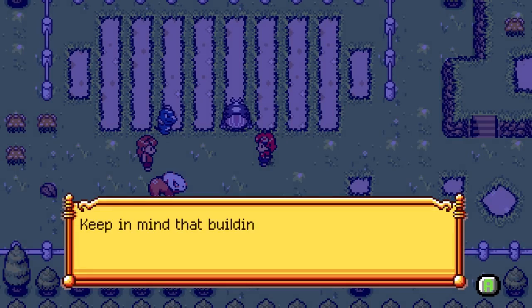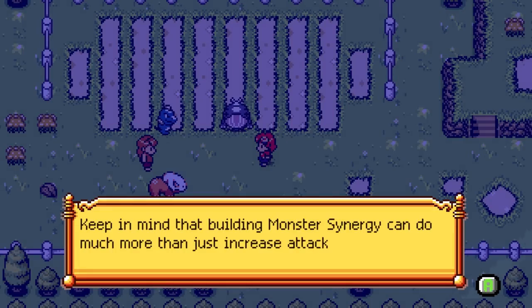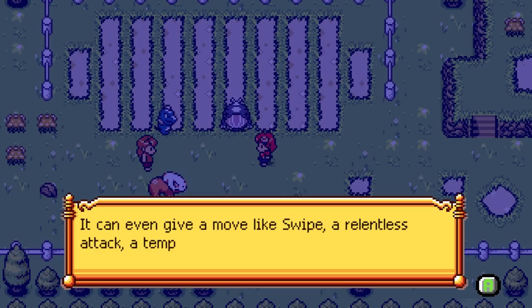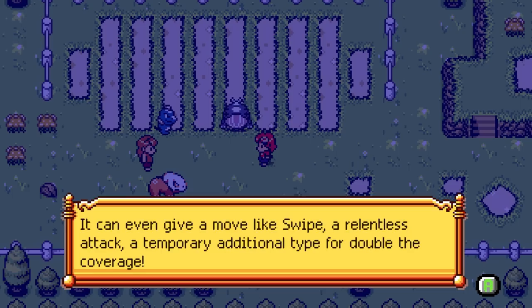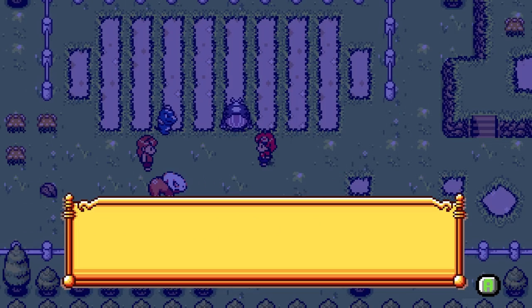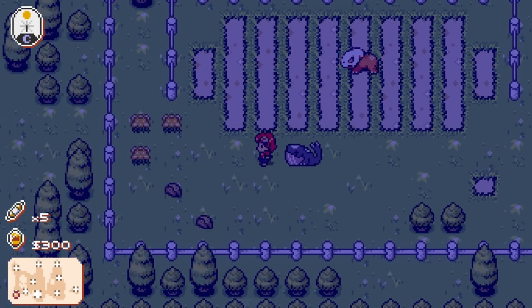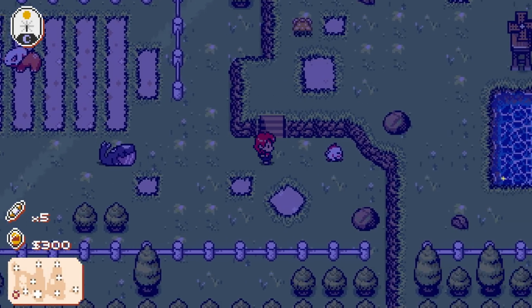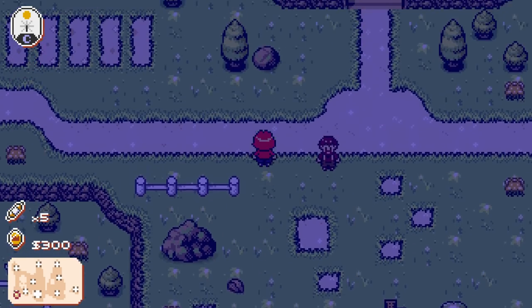That was so much fun. Keep in mind that building Monster Synergy can do so much more than just increase attack power. It can even give a move like Swipe, a Relentless Attack, a temporary additional type for double the coverage. You may even discover new perks to Synergy that are completely unknown to other Tamers. I hope you learned a thing or two. Ow, I think I pulled a muscle. I've destroyed Mother in a battle of monsters. A little town map - I like that. All my monsters are healed.